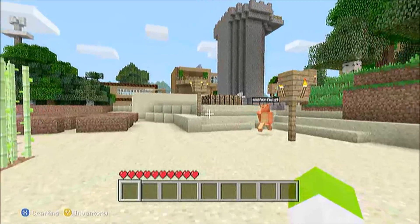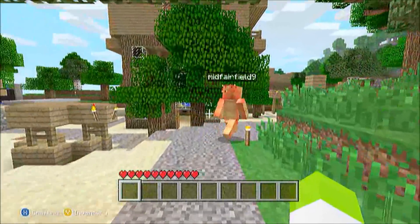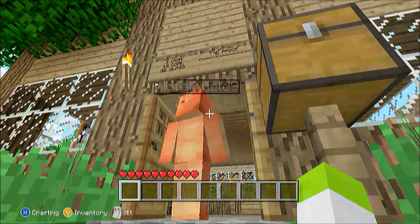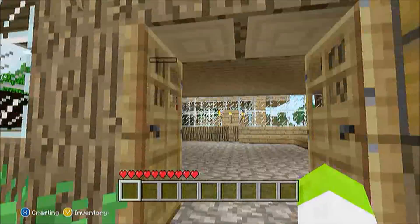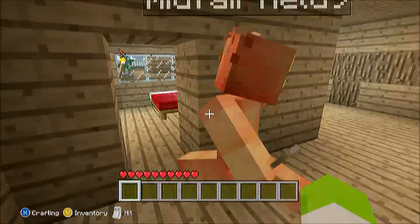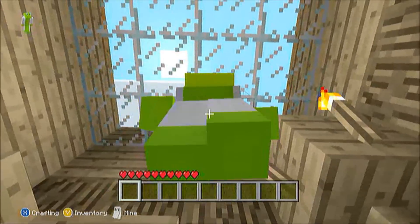Now we come up to the bridge. You just follow this gravel path and up here is where all the houses are. This one — the price — no one bought it yet: 3 iron, 16 coal, and 32 glass. This is the first floor, up here is the bedroom, and then just a spot where you can get some sun.